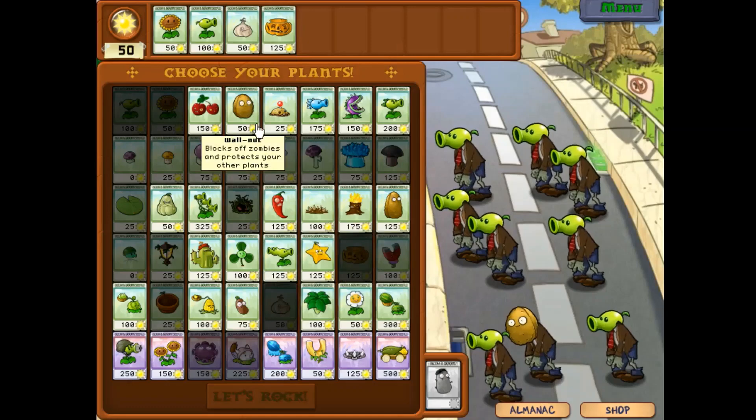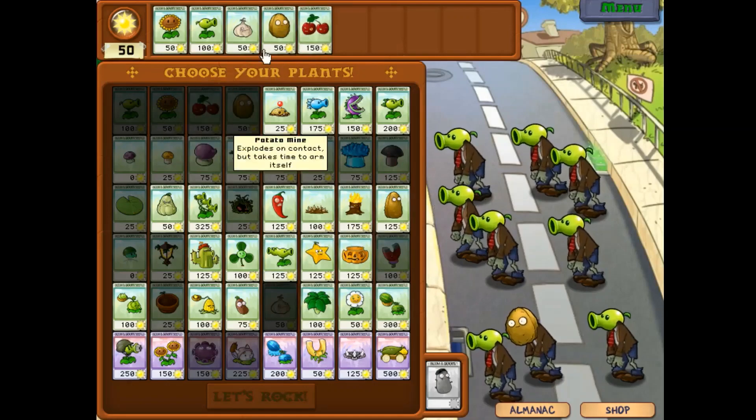At the beginning of the game, it might seem like it's really simplistic, but as you progress, you unlock more and more plants which open up new strategies, totaling up to 51 plants by the end of the game.